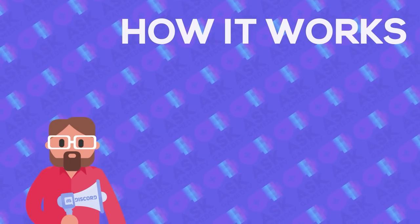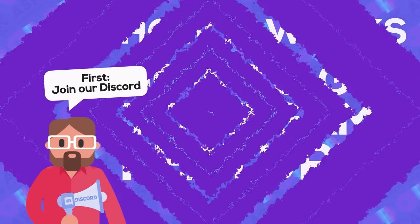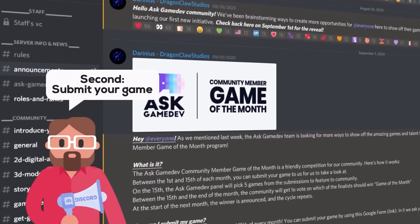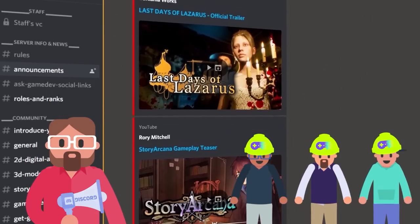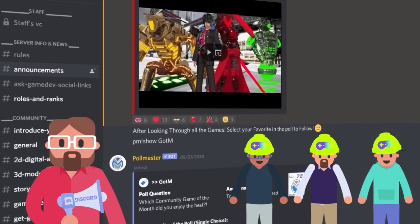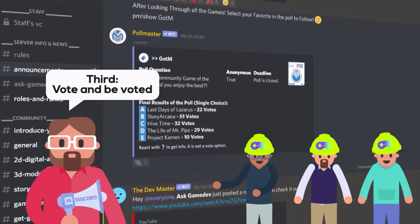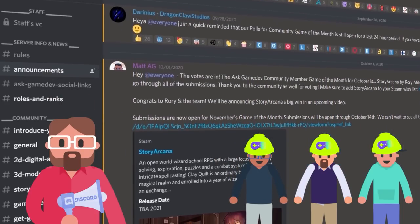Before we get into the games, let's talk about how it works and how you can get your game featured. The first thing you'll need to do is join our Discord server. On the first of every month, we put a call out for game submissions. From there, you have 15 days to submit your game. Once the submission period is over, the AG team spends some time reviewing and deliberating on each and every title submitted, until we can narrow it down to a final five. From there, we open up voting, and it's up to the community to vote on their favorite. At the end of the month, we crown a winner, and the cycle starts all over again.